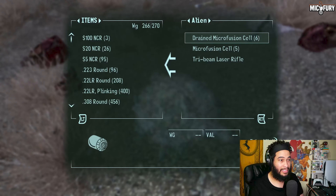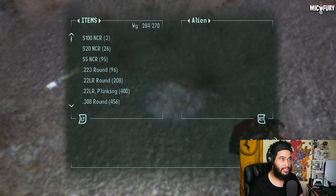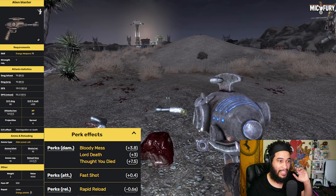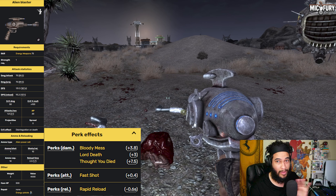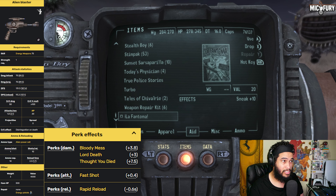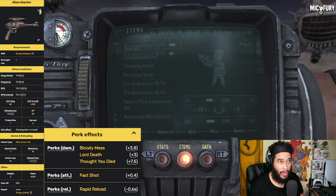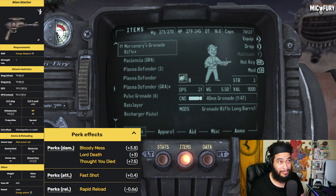There you guys have it — that is how you grab the Alien Blaster. It is a strong weapon. The only negative compared to the Gauss Rifle is the fact that the ammo is very low — you have 160 shots, that's all you get throughout the whole entire game. So use it on bosses. It's just like the Holy Hand Grenades — very limited. It's fun to use but it's not something you want as your main weapon; save it for very special occasions.